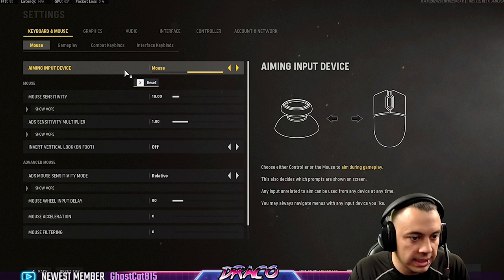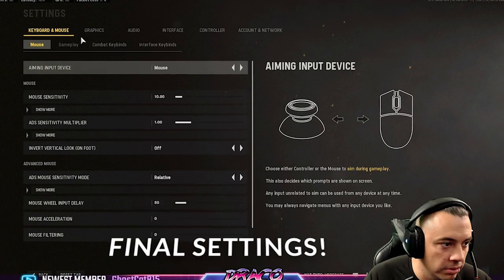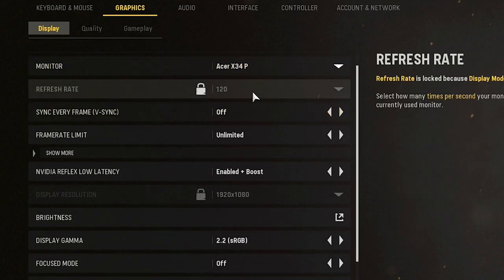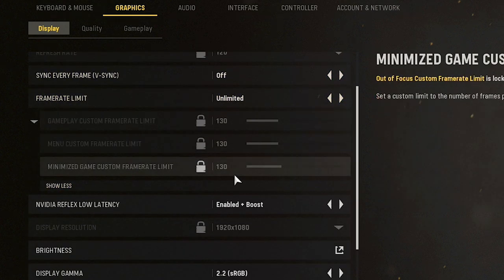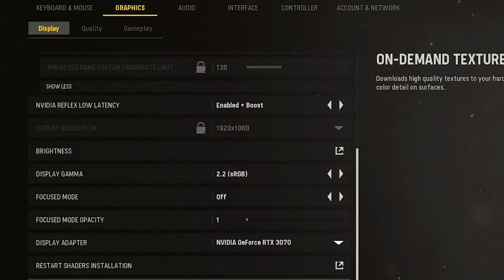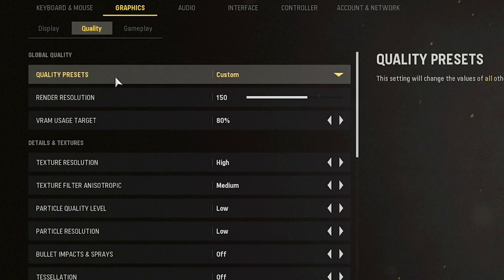If you've got a 144-hertz or 120-hertz monitor like most people do, then I think these are probably the best settings and exactly where you want to be. So I'm going to go over them again one more time. Graphics and display: full screen borderless on my Predator at a 120-hertz refresh rate, not syncing every frame, unlimited frame limit. You can cap it at 130 if you have a 120-hertz monitor or 154 if you have a 144-hertz monitor. Brightness, gamma, and all these other options are just default. Texture streaming demand is on, everything else is default. The core stuff is here in the graphics quality settings.